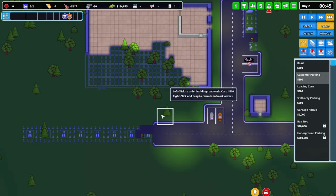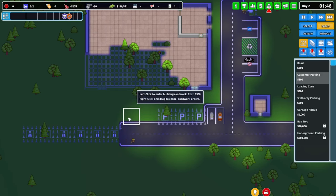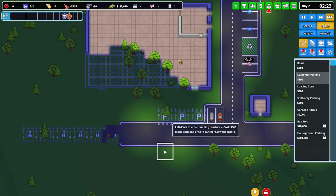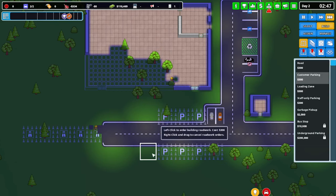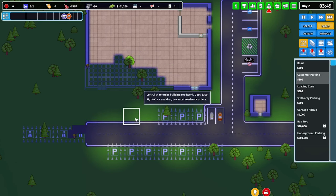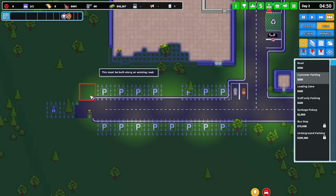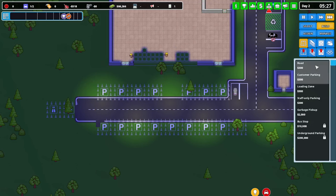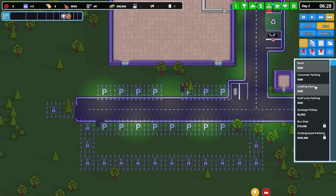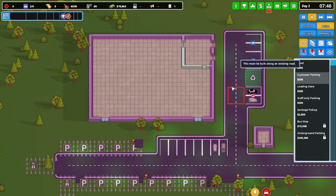Customer parking all the way along the front except for one spot, because I want to put a bus stop in there once we have it available. Then customer parking all the way along here as well. Let's go across there and then maybe put a road down this way and then up there. We'll add that as customer parking too. The shop's done - let's slow things down.